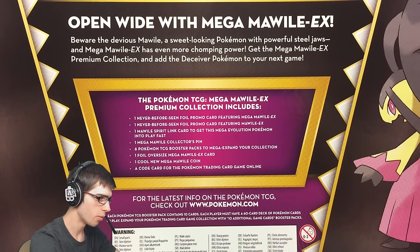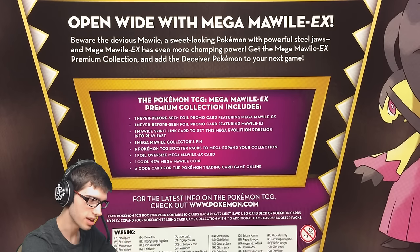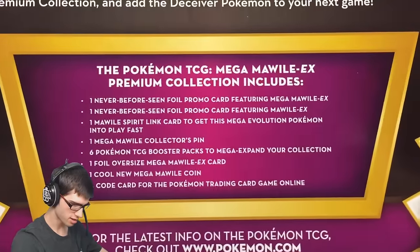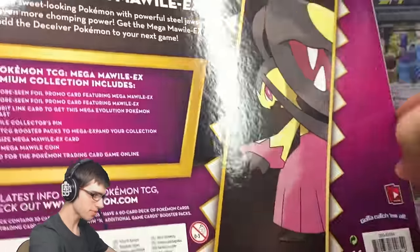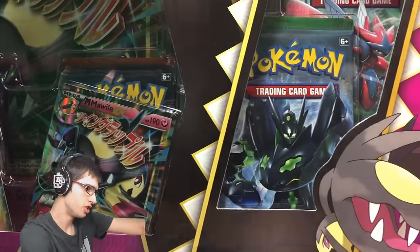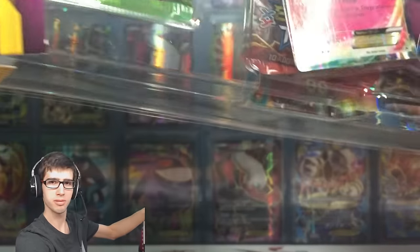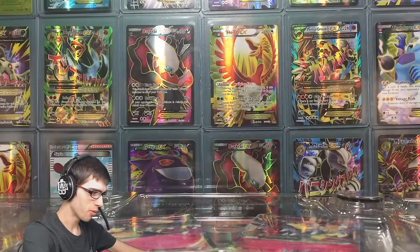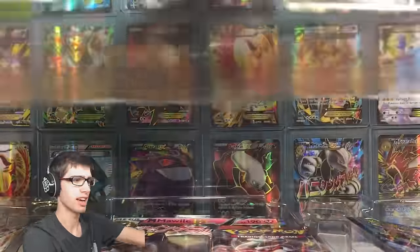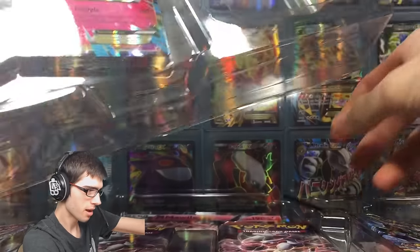It says up on the top here: 'Open wide with Mega Mawile EX - beware the devious Mawile, a sweet looking Pokemon with powerful Steel Jaws, and Mega Mawile EX has even more chomping power.' You guys can read the rest of that - those are the contents. I think it comes with like six packs, a jumbo, and the two promo EXs. I always have the worst luck; I'll leave a link to my previous premium collection boxes so you guys can call me out on the bad luck.